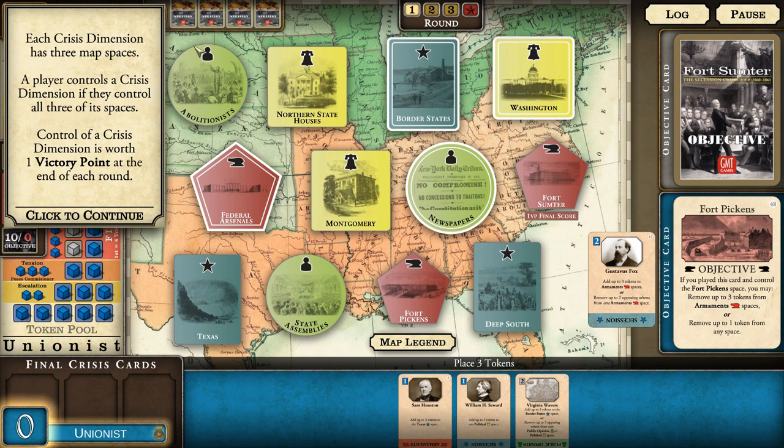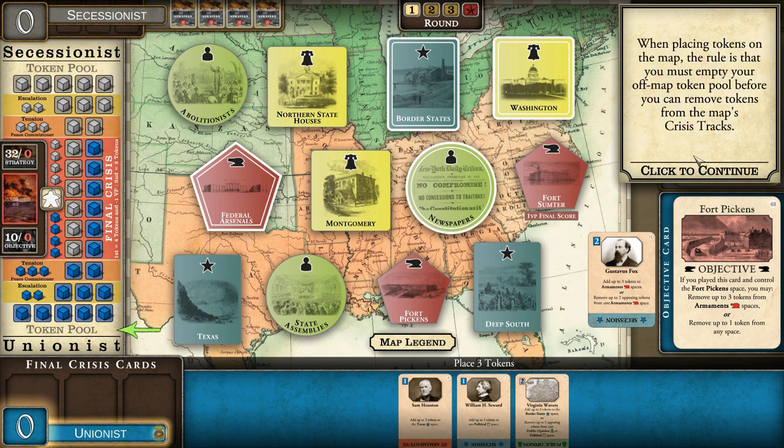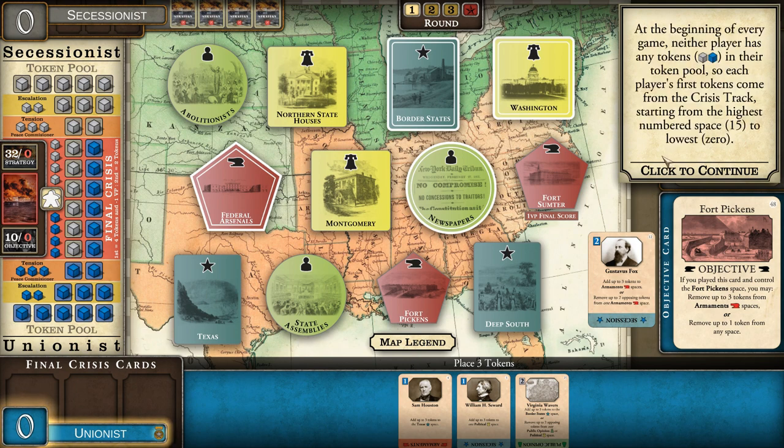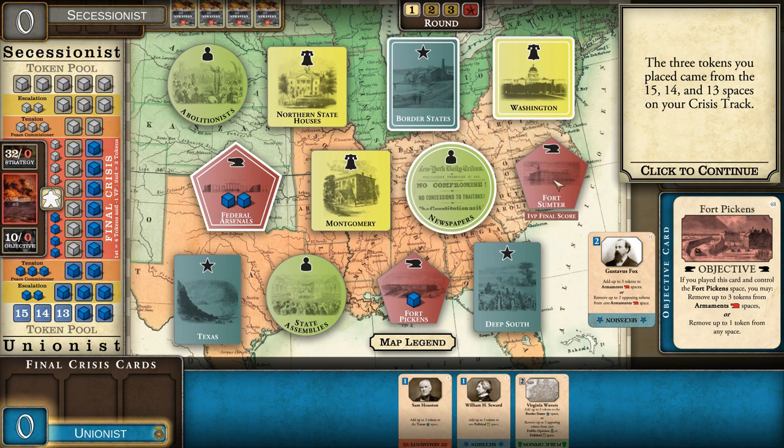Each dimension has three map spaces. A player controls a crisis dimension if they control all three of its spaces; control of a crisis dimension is worth one victory point at the end of each round. The Gustavus Fox event allows placing up to three tokens on armament spaces. When placing tokens, you must empty your off-map token pool before removing tokens from the map's crisis tracks. At the beginning of every game neither player has tokens in their pool, so each player's first tokens come from the crisis track starting from space 15 down to zero. We place two tokens into federal arsenals and the last token in Fort Pickens.